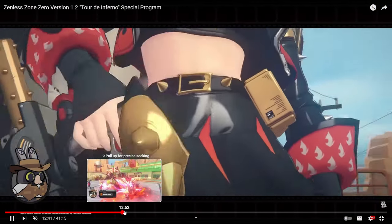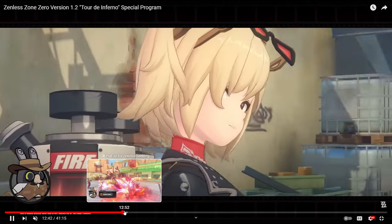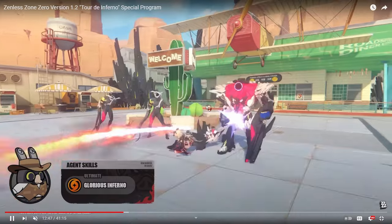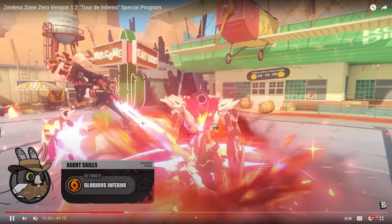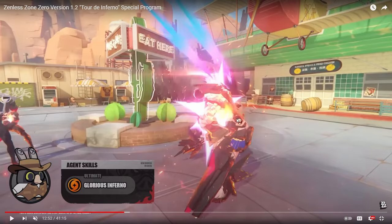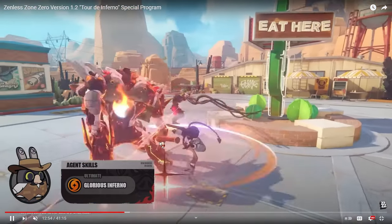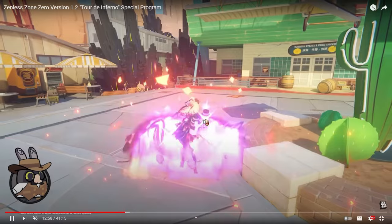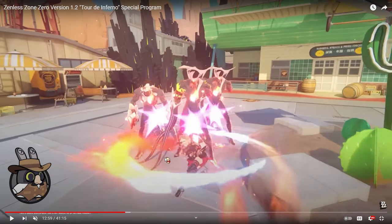She is basically a support-esque character. We can also see her ultimate, Glorious Inferno, which looks pretty cool. They paired her up with Jane and they're pretty good for anomaly teams. You're going to be running double anomaly anyway with Bernice, so it's good that she is able to get that.